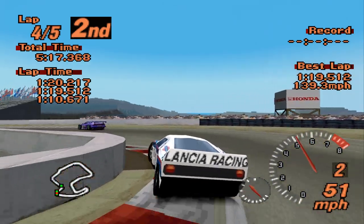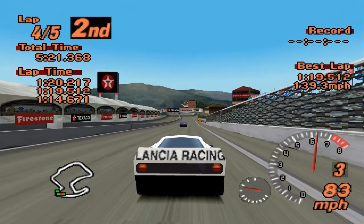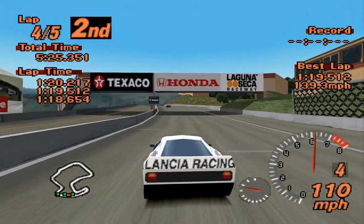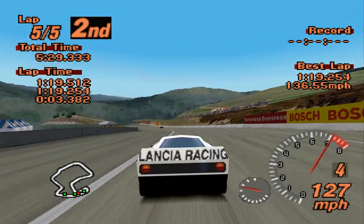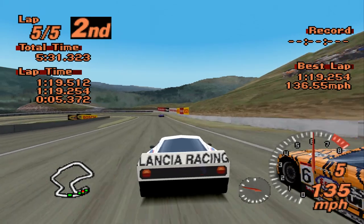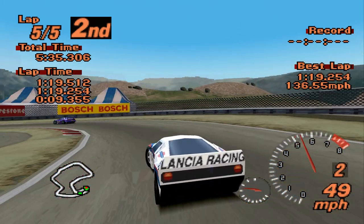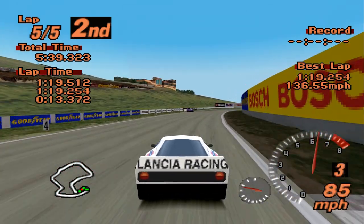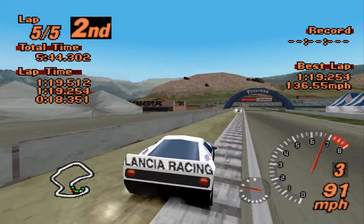I also love how this mod - the Project A-Spec mod - really does add in the obscure stuff. You would expect an 037 to show up in a mod full of new race cars, but the fact that they've gone ahead and instead of putting in the obvious Group B version, they've put in the GT500 car that there are like two pictures of on the internet - that's pretty cool. I do rather like that.